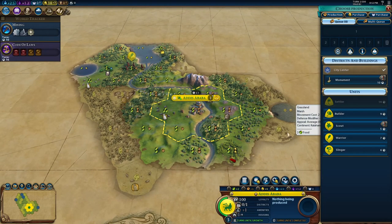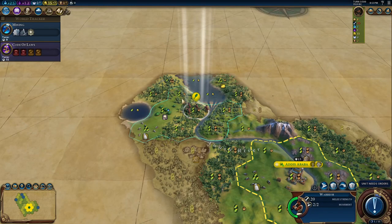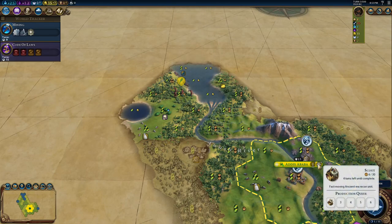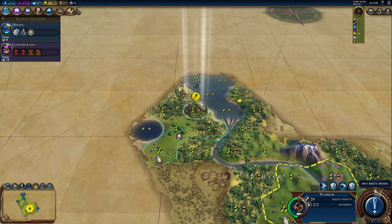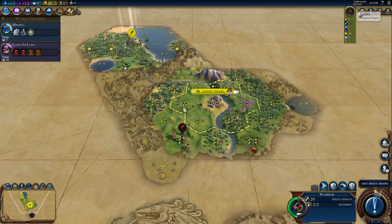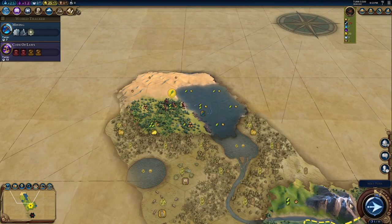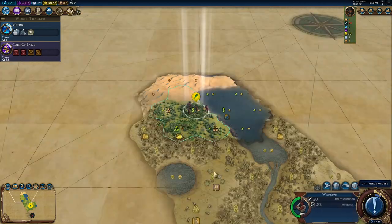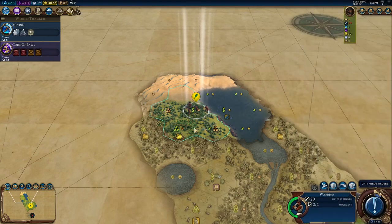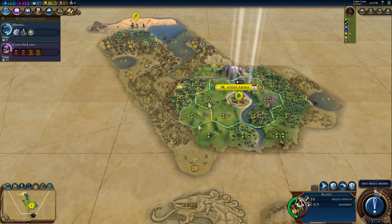First thing to go for: I could go for a builder, but a scout is still important. The highlands map is pretty hard to explore even with scouts. I already went for it so whatever. I'm now getting another production towards my scout. There's Valetta — they're pretty useful if you have faith generation, and their mission is to trigger a Military Tradition.